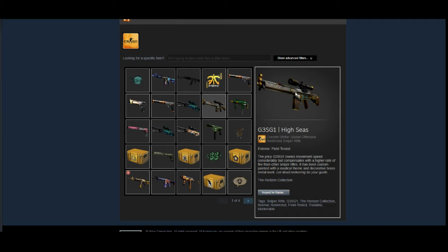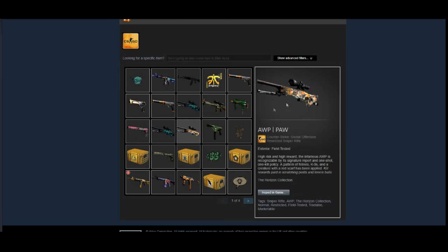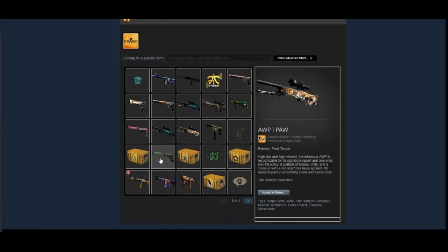He has a G3SG1 High Seas — decent trade-up item, nothing else beyond that, but a good trade-up option. Power Core is a decent trade-up skin as well. USP Cortex in Field-Tested condition — I think it's going to stay fairly consistent at its price. It's not going to rise like crazy as an investment, but it is a consistent skin. I don't know if he has the Lucky Cat pattern on it or anything like that, but it's an interesting skin.